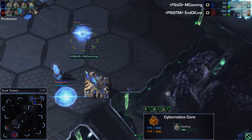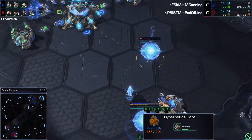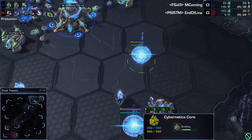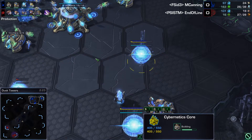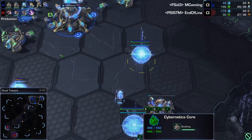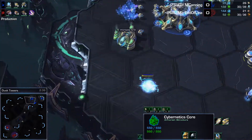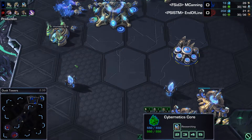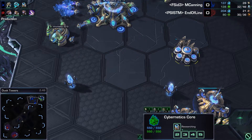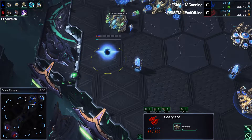One of the transitions out of this that we're seeing quite often from the Protoss side is Stargate. So I wouldn't be surprised to see M. Canning go for a Stargate, possibly get an Oracle. Most Zergs nowadays expect some form of air shenanigans in these matches, so End of Line would probably have a Spore Crawler in the bases by the time an Oracle would actually get there. And yes, it is a Stargate for M. Canning.